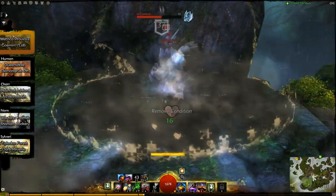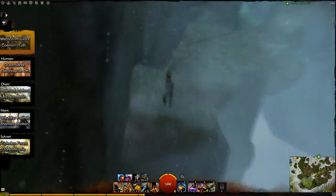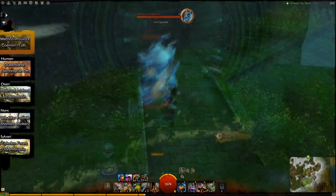There might be some elementals in the way but you can easily take these out yourself. Then jump towards the third bit and pretty much turn around completely, because you first need to get the attunement which is the other way. Again there's a veteran in the way — take him out, grab the attunement, go through the gate and jump to the final part.